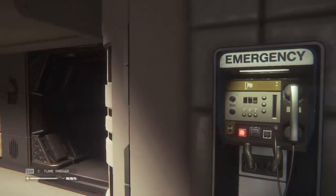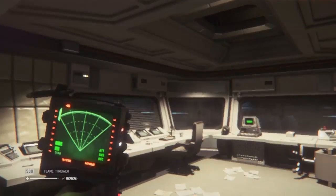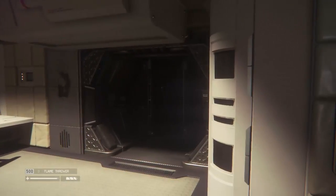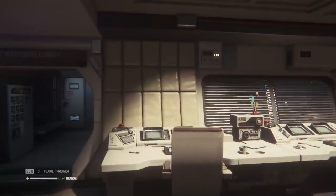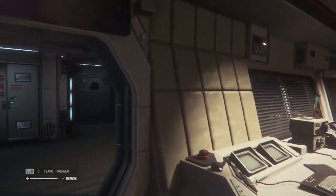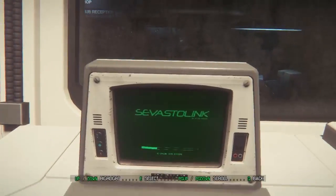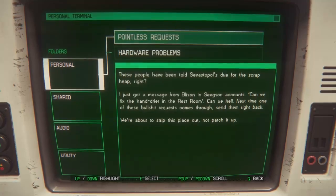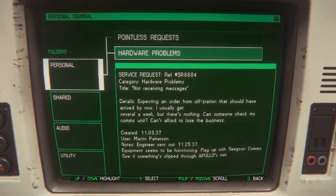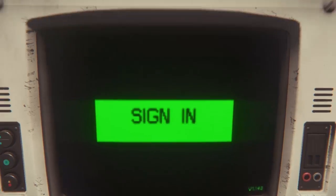Hey guys, welcome back to Alien Isolation. There is some serious noise going on out there somewhere. We are trying to set a trap for the Xenomorph. We got about halfway through setting this trap last time before the thing just kind of walked around the corner on me. I'm just going to quickly go through all these, get them on my log list, and then we're going to open the door control.